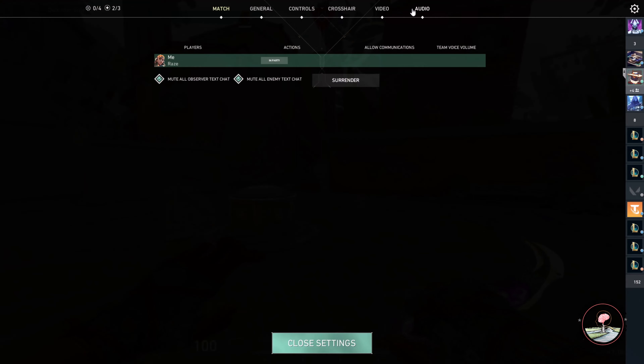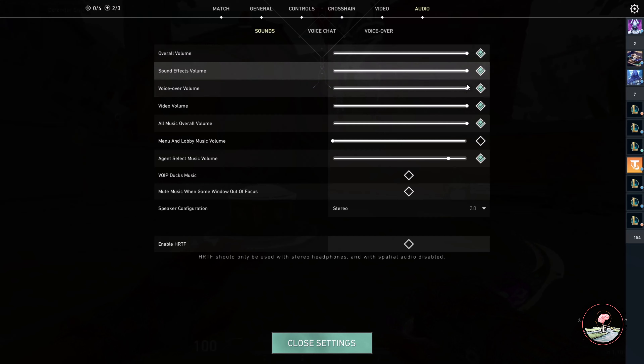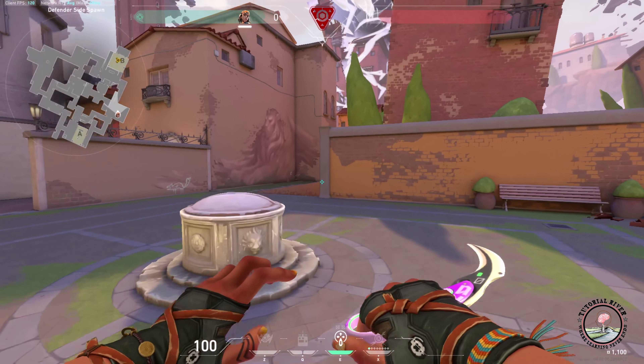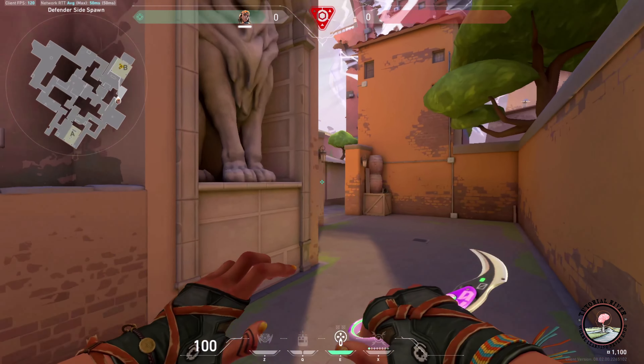After the spike is planted, go to the audio section and make sure that your volume is at max and your speaker configuration is on stereo. Now if you get closer to the spike's location you'll hear the audio cue.